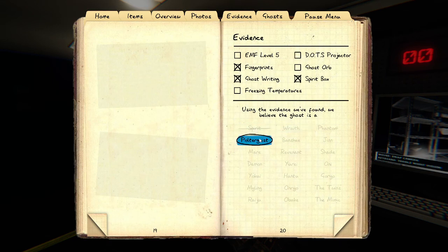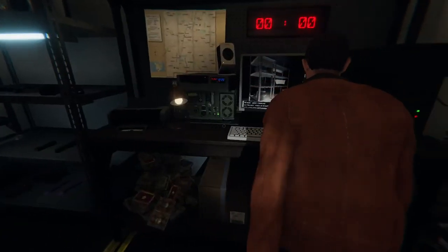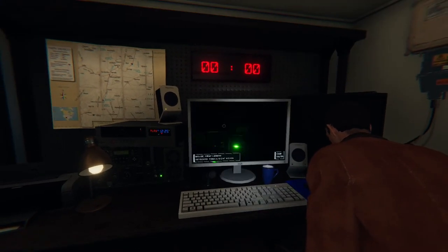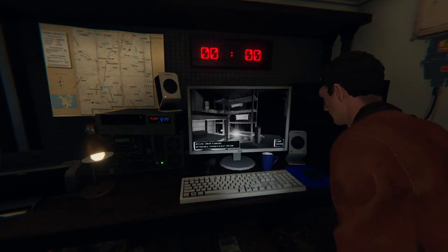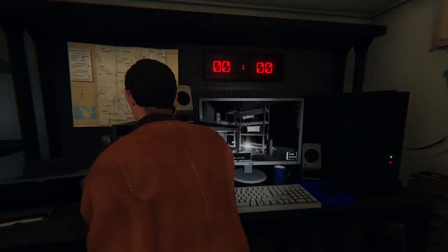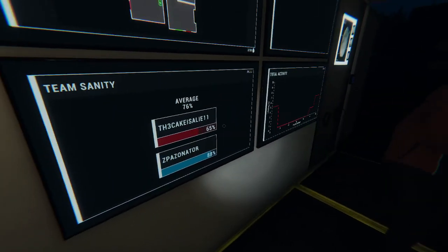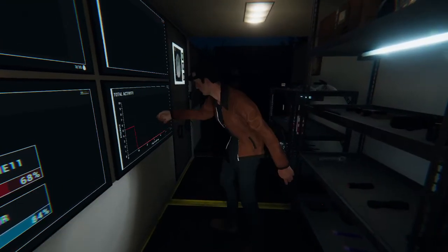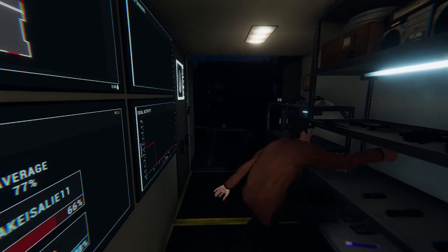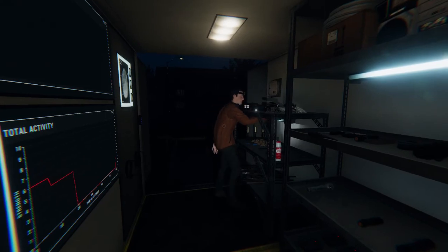So I just click poltergeist — yep. Now what? We're not gonna get any camera evidence because they don't have a physical form. The fact is our sanity didn't drop farther than I thought, because it literally went through us while we were going up the stairs. This is gonna be interesting because we know what we're messing with now.